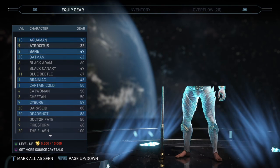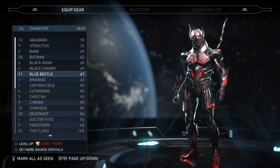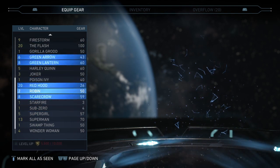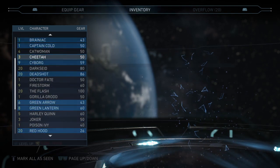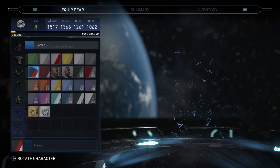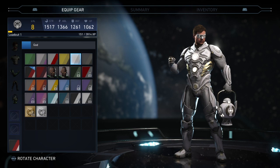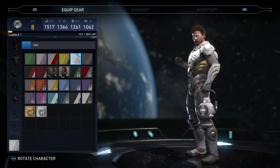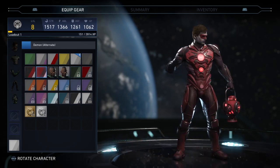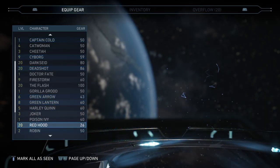I did a video where I show all shaders for all characters. I just showed Aquaman — does my Aquaman look sweet? Let me show my Blue Beetle too. That's him with the shader, and here's Green Lantern with the shader on him. It doesn't change that much — look at this: I equip this and it's like white lantern, and this one is just red. I wish they had a black lantern look, but it's still actually pretty cool.